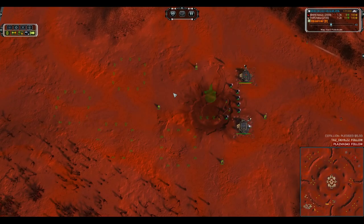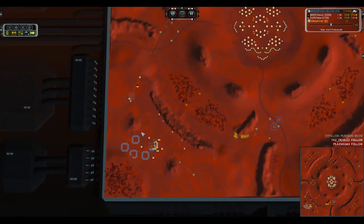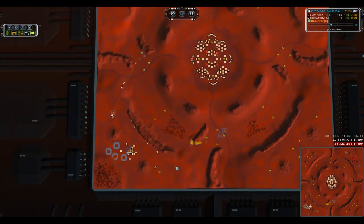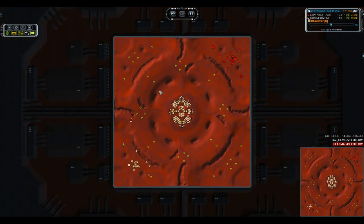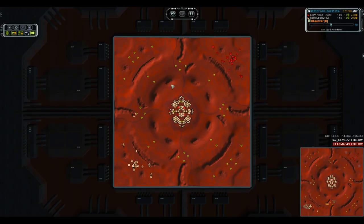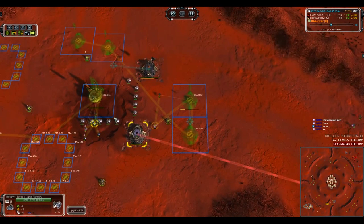Agix looks like he's going for an extremely heavy air build with lots of T1 power generators in grid formation. The earlier land factory on the left is probably because his ACU is moving to the right with two land factories queued on the front. This is probably one of the most diametrically opposed sets of build orders I've seen in a long time at this caliber — players at 2100 and 2000 rating.